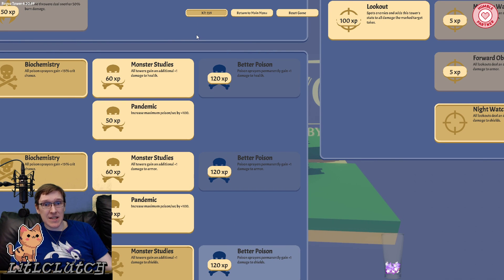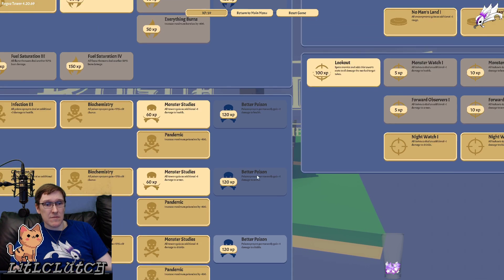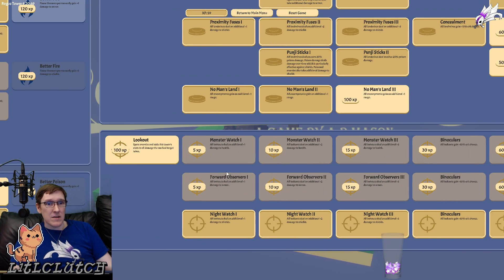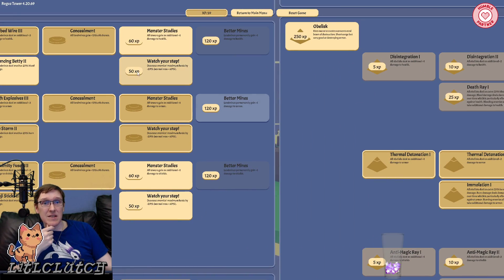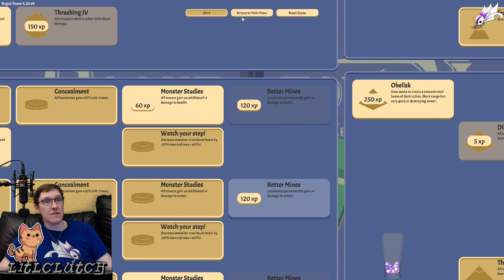We have 159 points. I wanted to unlock the obelisk but we've only got 59 points. Watch your step — increase enemy max haste by 20%. Okay, lowering the enemy speed is good.